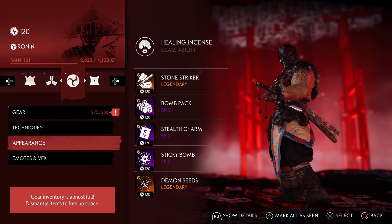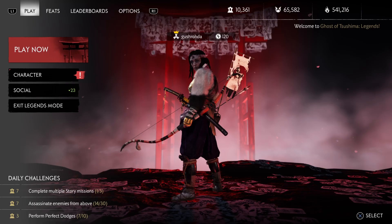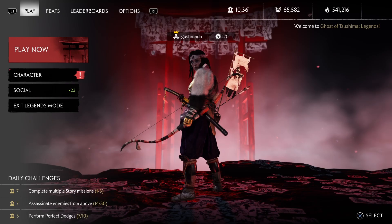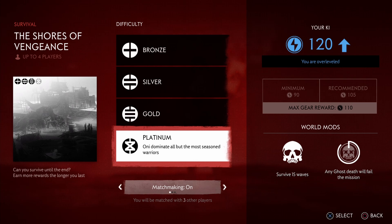With this patch also comes a new difficulty level for survival. If we head to the survival tab and select a difficulty, we now get a Platinum difficulty. Similar to Nightmare, we do get the gear reward of 110, which is really good, but it doesn't have any modifiers, making it just a little bit easier to complete. So this basically just gives us another option to get some gear at the max reward level.